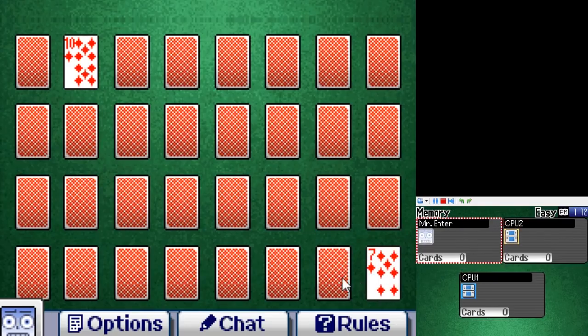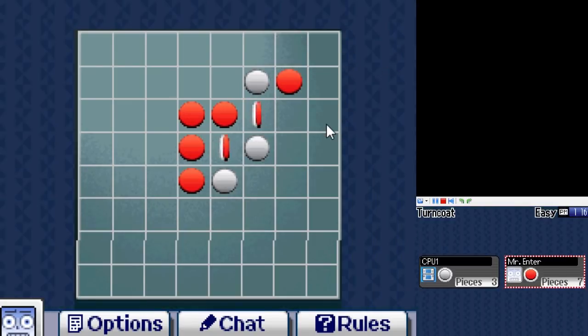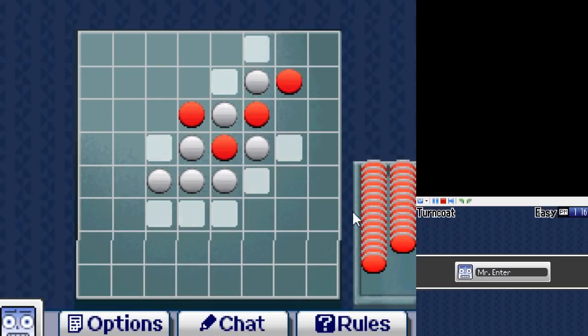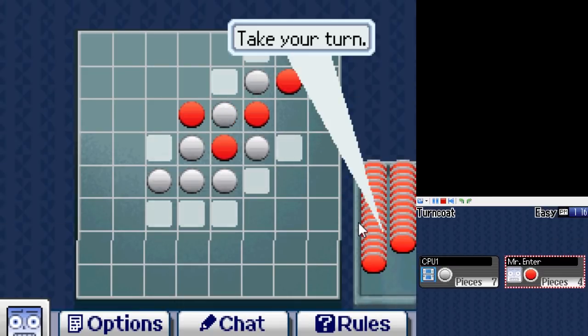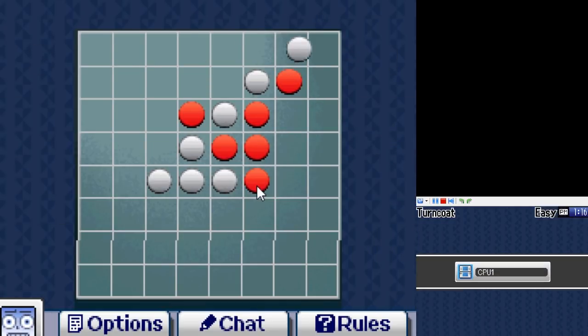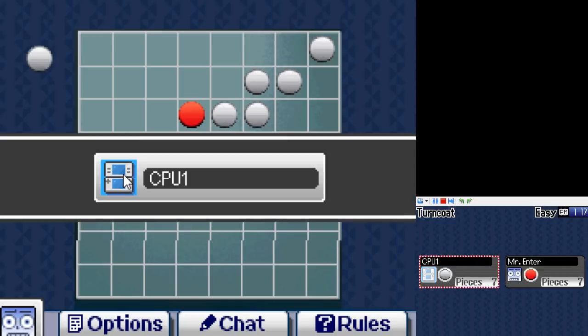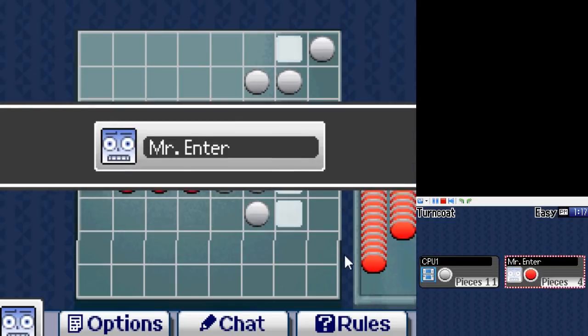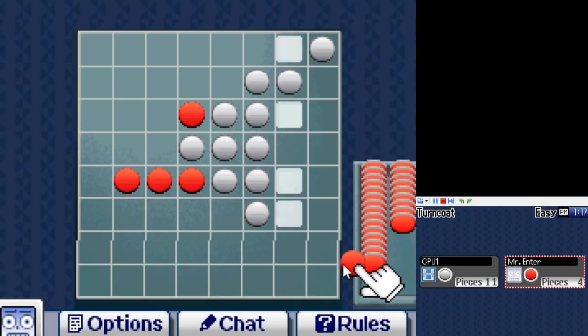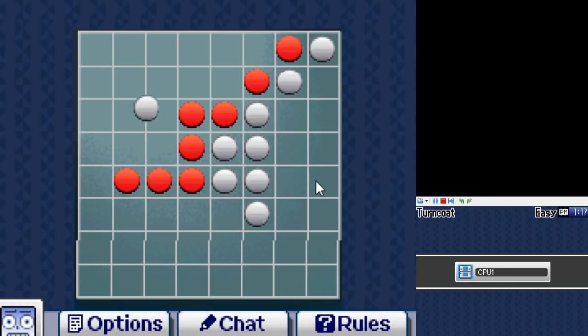Game 9 is Memory — it's a memory-matching game, nothing complex or interesting to speak of. Game 10 is Turncoat, a game I'm really bad at. Players take turns placing their color pieces on the board; if you surround a line of your opponent's pieces, it becomes your color. Whoever has more by the end wins. All I really know is that you should aim for corners and edges, because those can never be converted.